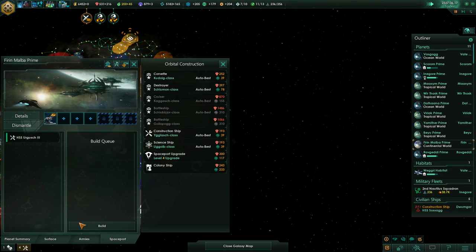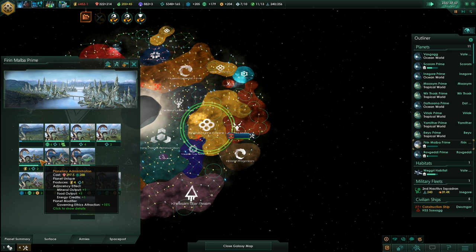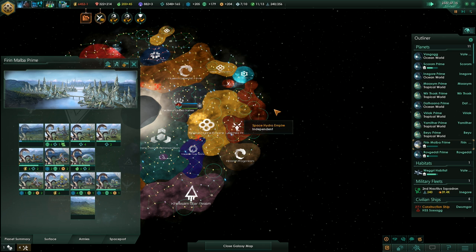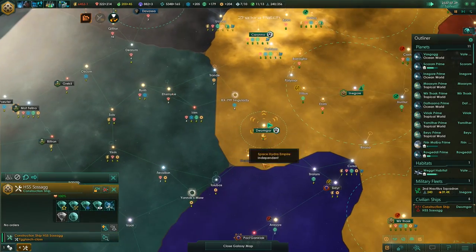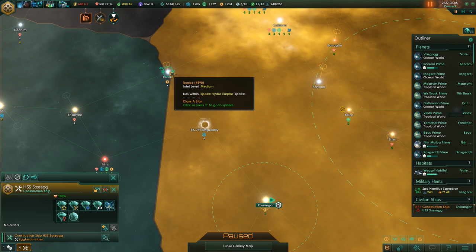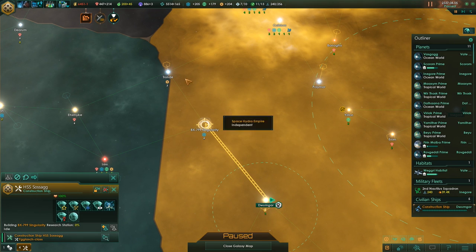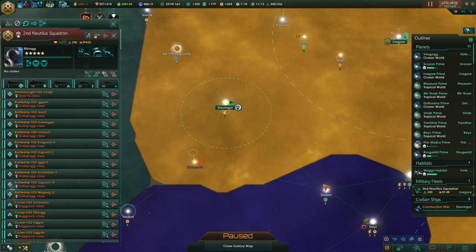Sounds good. Let's check our planets real quick — how are they doing? Mostly fine, we still need a few upgrades. That's the planetary administration. And the construction ship — yeah, we can grab a few research stations. We did get the system over here, I wasn't sure if we were going to get that one or not, but we did.